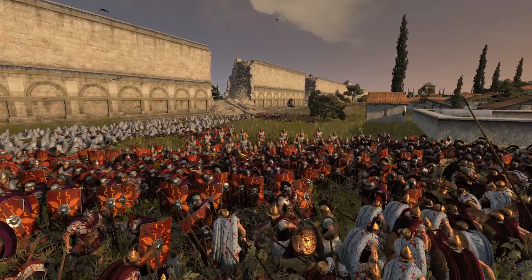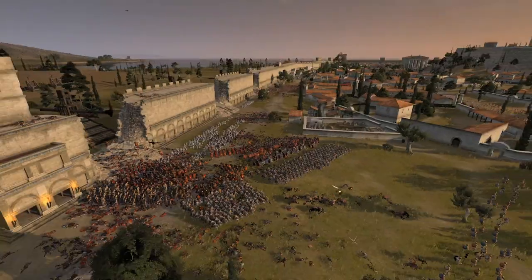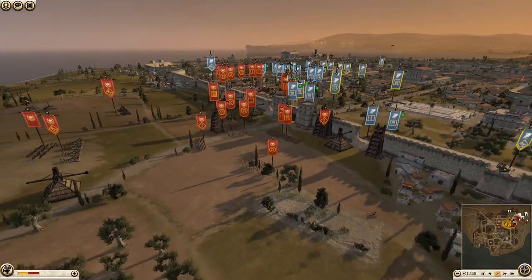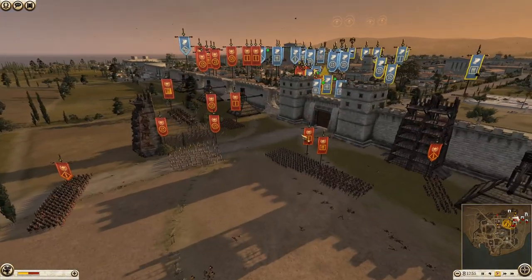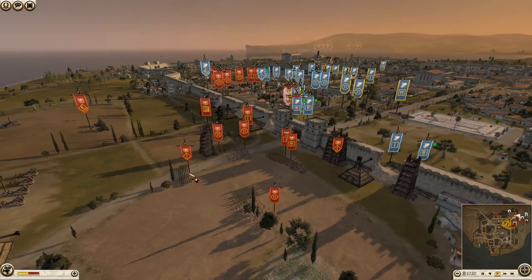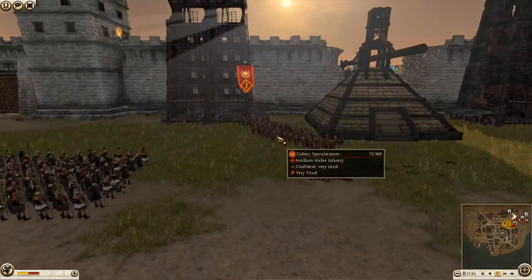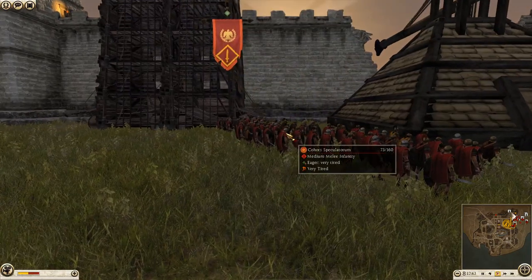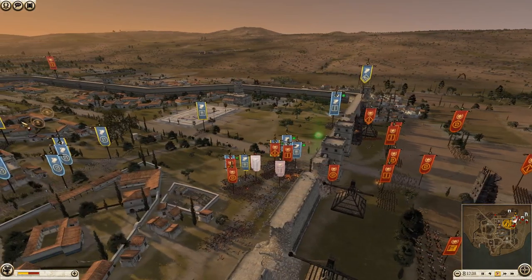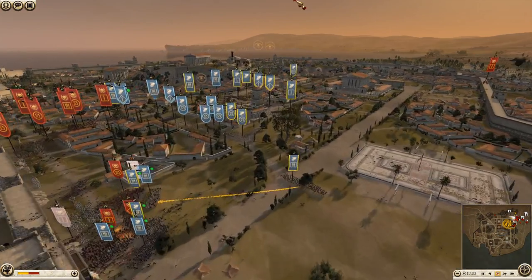We've got to make them keep rushing and they're already having to send in archers, running out of ammo - a good sign. They still have a fair amount outside the walls: some triarii, praetorian guards, more praetorians, First Cohort. Most of their infantry is committed apart from one unit over here, so clearly the Romans are thinking carefully. We do have a lot of reserves of our own which is a good sign.